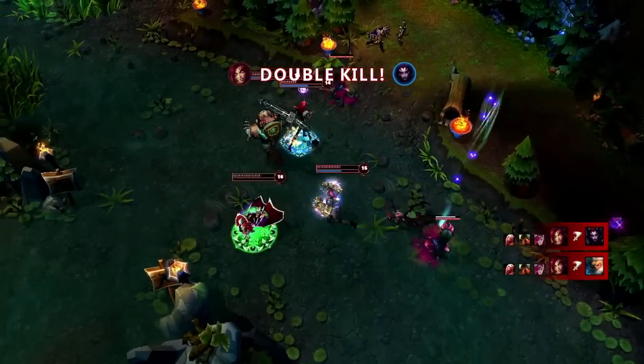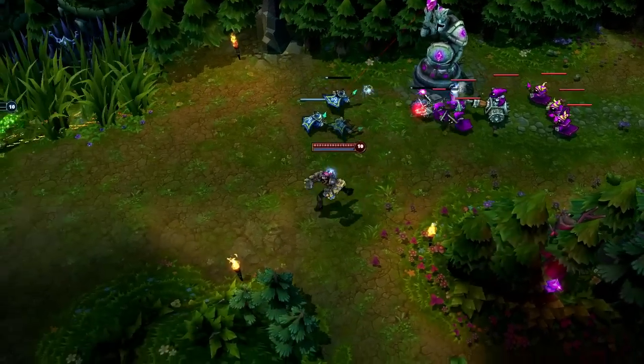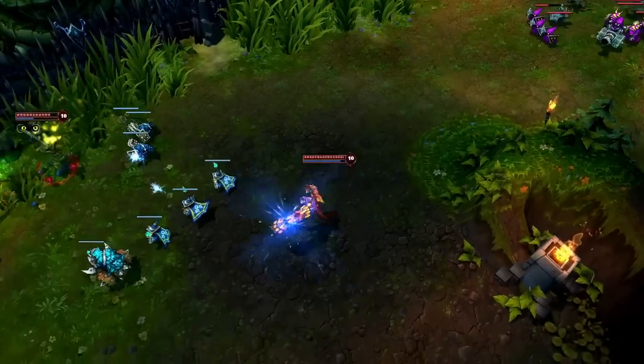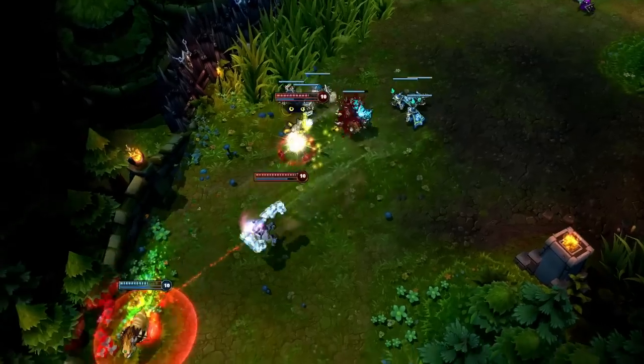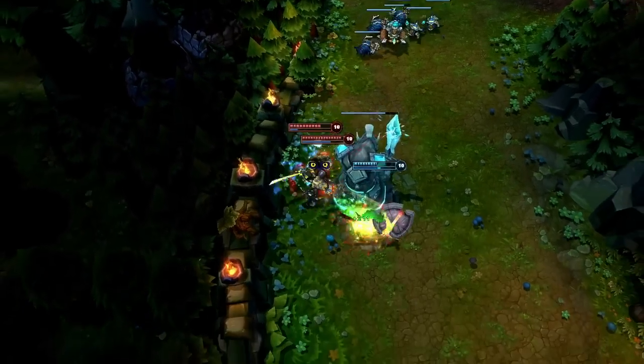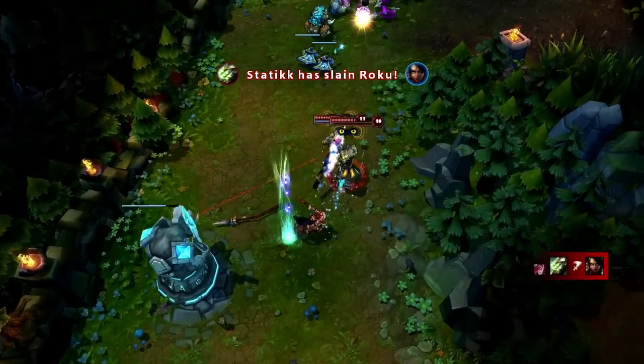While Vi normally needs all her abilities for damage to take down opponents by herself, she can rely on teammates for that role and instead use her abilities for mobility. As Master Yi chases in on Nidalee, she charges Vault Breaker to close the distance, and then plants Assault and Battery so he can catch up. Vi simply tanks the turret damage and chases in on Nidalee, netting a kill through her team's combined efforts.